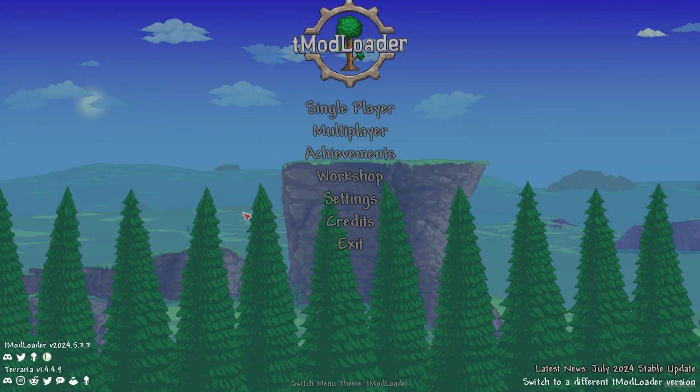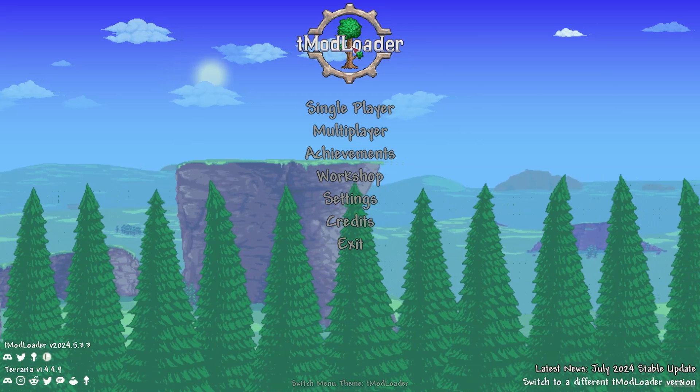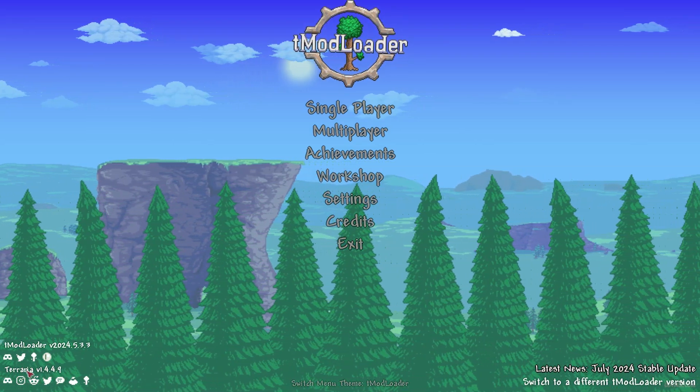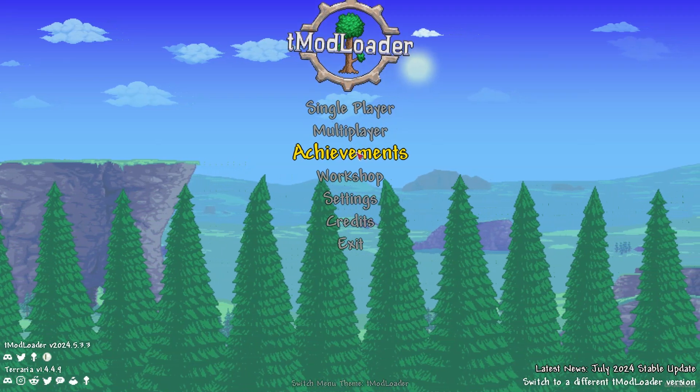If you installed properly, in the main menu you will see the new tModLoader logo, or you'll see tModLoader and Terraria in the bottom left corner with different version numbers, and also all these logo tips.